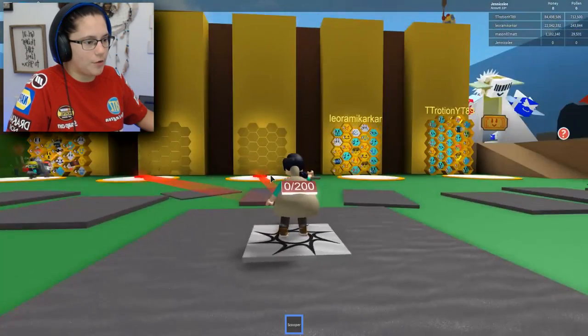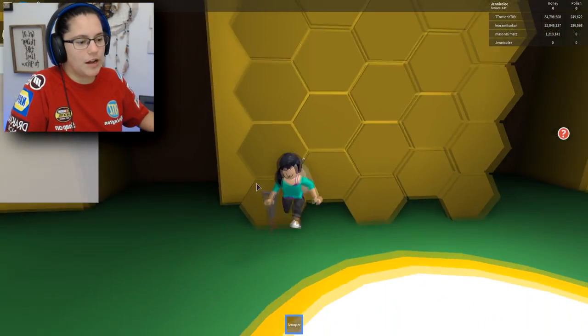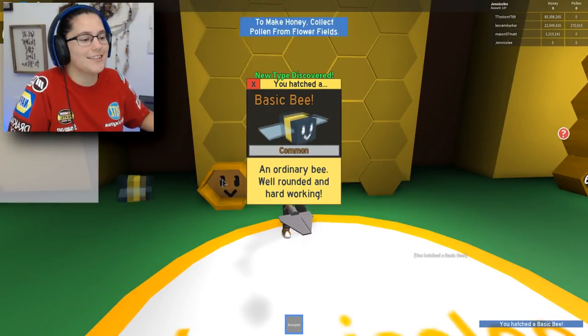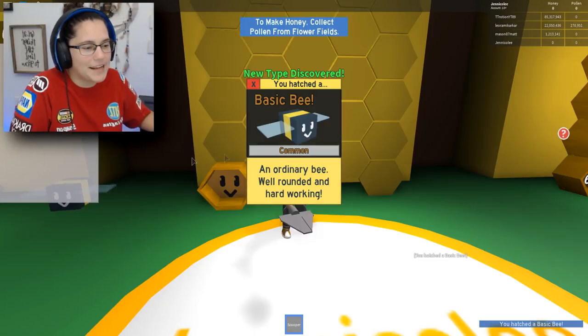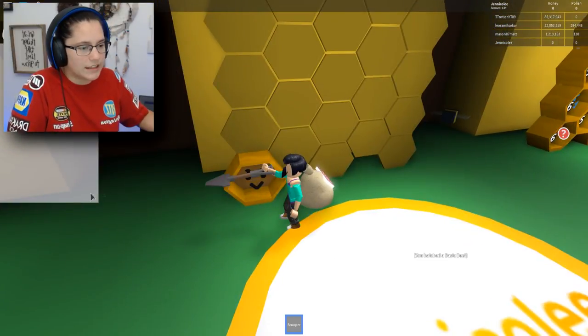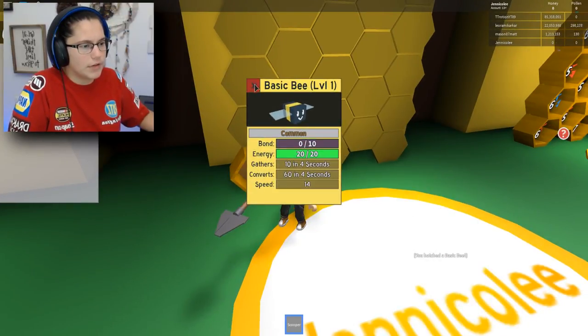I wanna look like a bee. Okay, we're gonna go to this one right here — claim hop. I don't know what I'm doing. I should have read. You hatched a basic bee. So that's my own little bee? Do I get the honey from this now? I don't know.